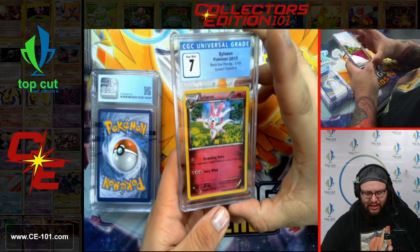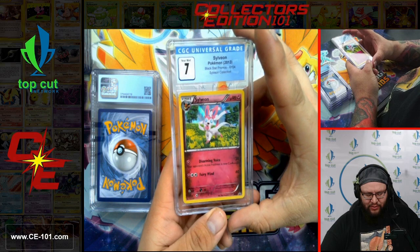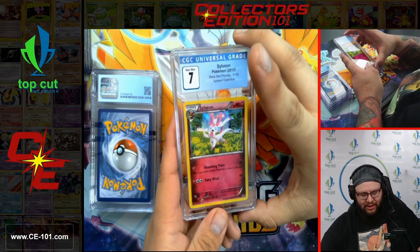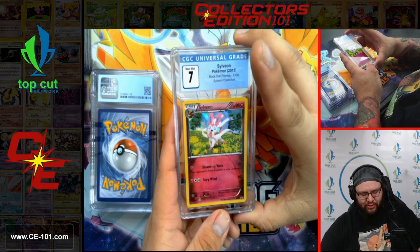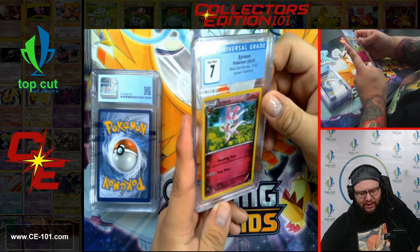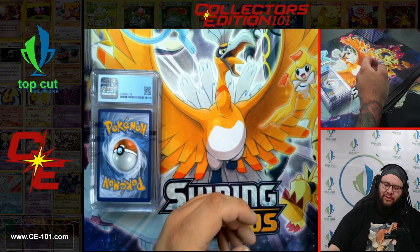Sylveon Black Star Promo from the Sylveon Collection. Disarming Voice for 1 Fairy: 20 damage and your opponent's active Pokemon is now confused. Fairy Wind with Fairy Type and Double Colorless for 60. Not super powerful, but adorable artwork. Comes in at 7 — very, very beautiful card.